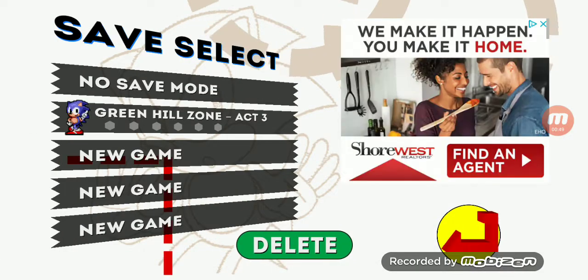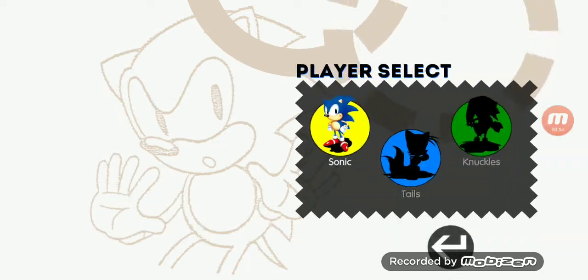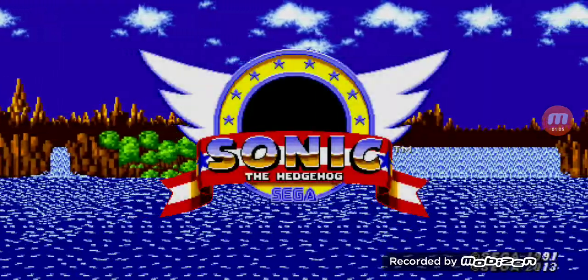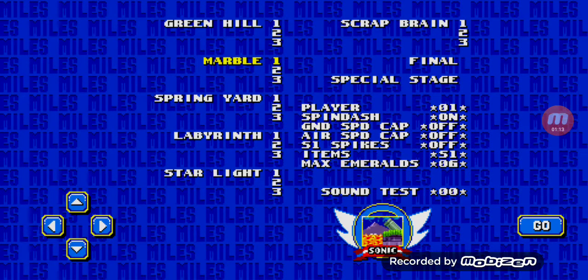So as you can see, go to no-save mode. Select Sonic, then click, and then press each letter in order of the Sega logo. Then put two fingers — or all your fingers — and then you can get the stage select. There are cheat codes out there that you can do as well.